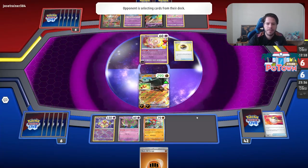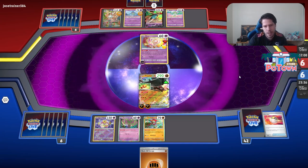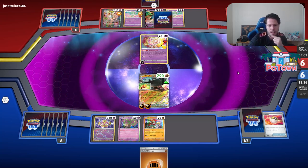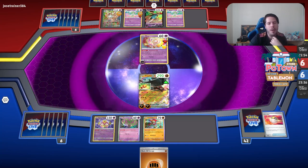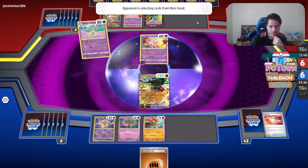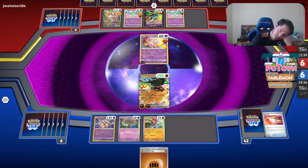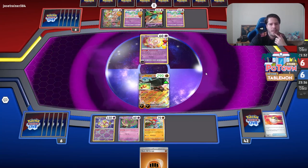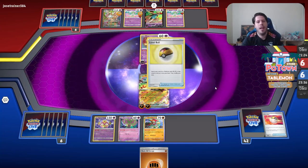This deck will probably never be good based on the fact that Gardevoir EX exists and not being able to shut it down means you have zero chance — literally zero chance. That's why Path to the Peak would be relevant, but realistically, my opponent's setup is so good that they don't even bother benching a fourth Ralts. Even with a Research top deck I just can never power up quickly enough or shut that down. It's just not going to happen.